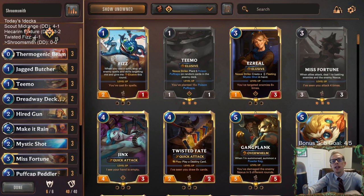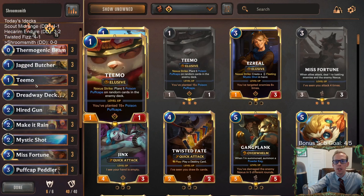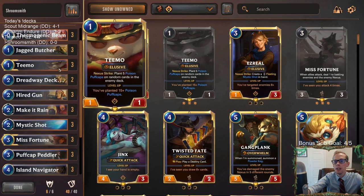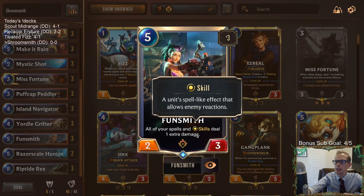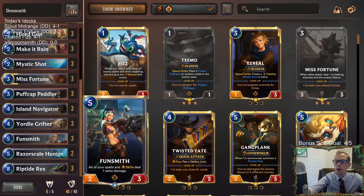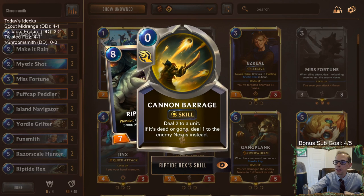Welcome everybody in Twitch chat and on YouTube for some Shroomsmith. This is a brand new donation deck. We were planning on some Swain Burn - we'll be playing that tomorrow - but starting with this deck. It's a fun deck built around Funsmith, where all your spells and skills deal one additional damage. Our main combo is Funsmith with Riptide Rex, where we plunder and cannon barrage seven times, doing three damage to the unit each time or two to the enemy nexus.